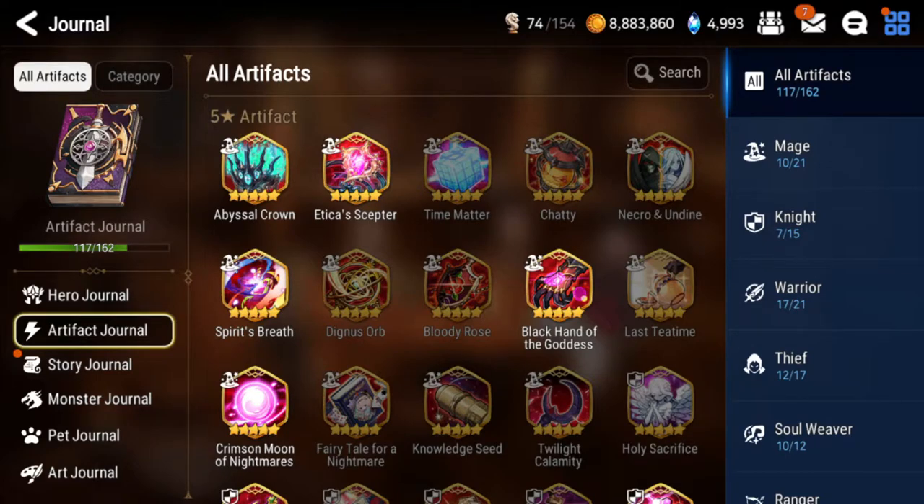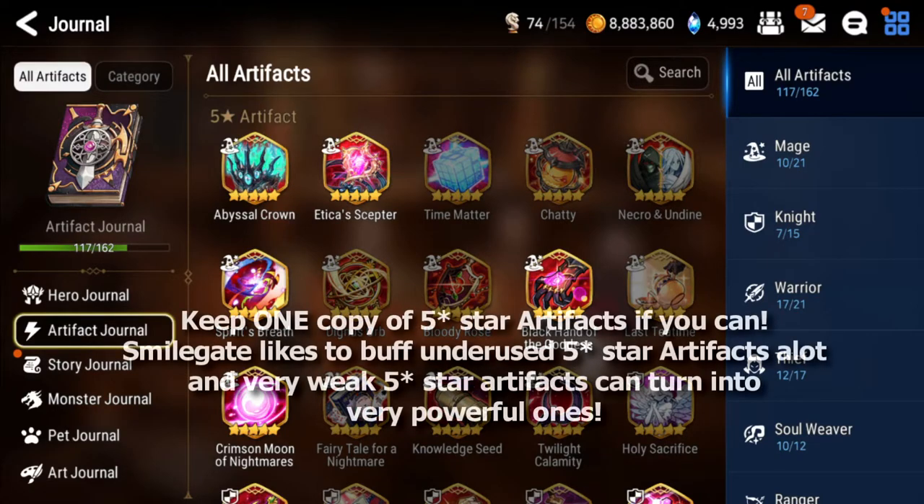Also, 5-star artifacts you're going to want to keep one copy of no matter how bad they are. In fact, the worse they are the more likely they'll get buffed by Smilegate, because some of the worst artifacts in the game actually got buffed and now they're very good, or at least decent or usable.